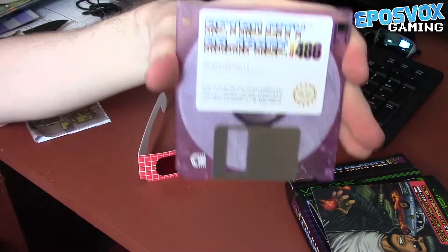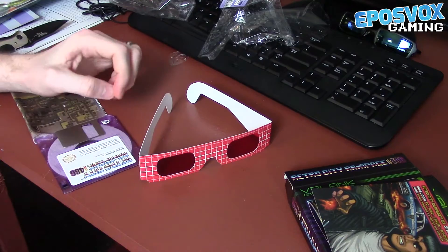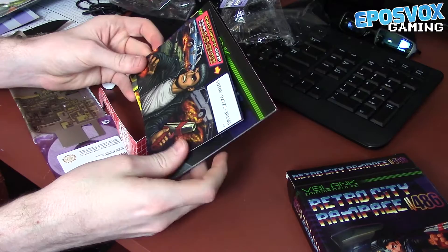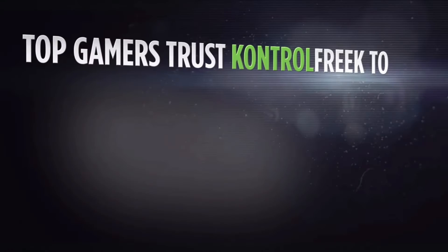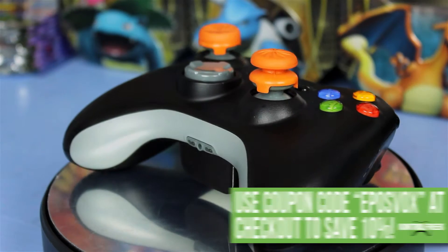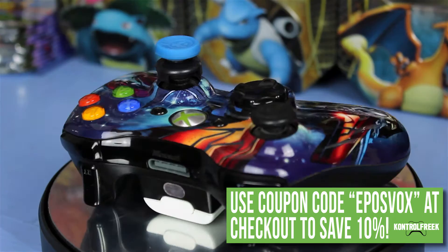If you have a 486 IBM, it will pop right in and play. That's pretty freaking cool — this is awesome. Well worth the money for this type of collector's edition, in my opinion. This video is brought to you by Control Freak, the top performance-enhancing console gaming accessory. Their FPS Freaks are next-gen ready and will help give you a competitive edge. Use promo code EPOSVOX at checkout to save 10%. Click the screen to learn more.